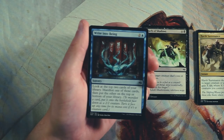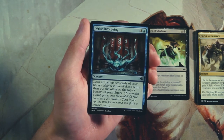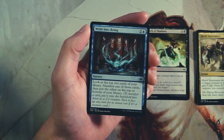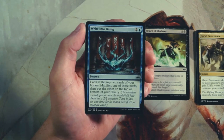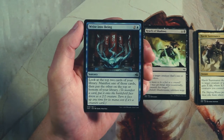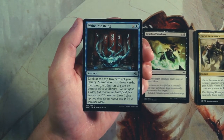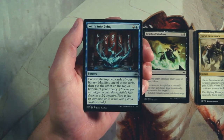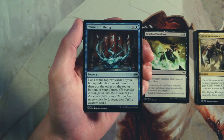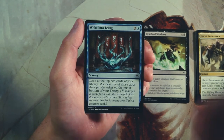Write into Being is a sorcery for two and a blue — look at the top two cards of your library, manifest one, and put the other on top or bottom. I think this is better than Soul Summons because you can pick and choose, and you basically get a scry — if the other card is something you want, leave it on top; if not, throw it to the bottom. Definitely not better than Reach of Shadows though — I'd much rather have a straight-up kill spell. This has a chance of whiffing, whereas Reach of Shadows really doesn't have a huge issue with that.